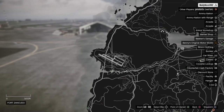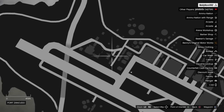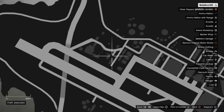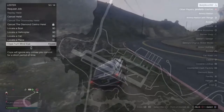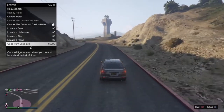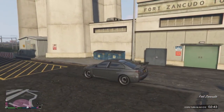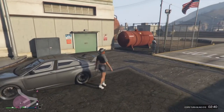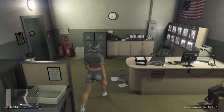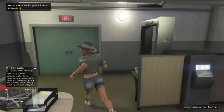Number six is located in Fort Zancudo military base. I would recommend that you either own a hangar in the base so you don't get wanted, or if you're going in without a hangar, just turn on cops blind eye. Go into the double doors right next to the air traffic control tower and you will see the movie prop — it's like a clipboard. Pick it up and take it back to the office.